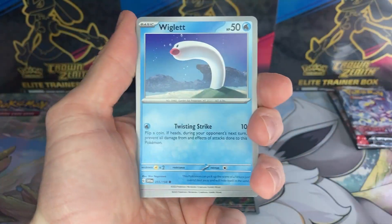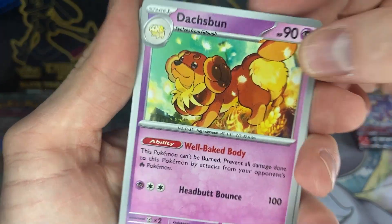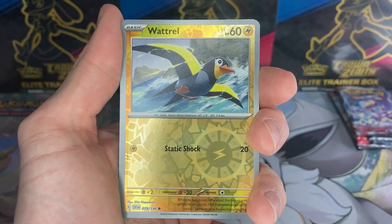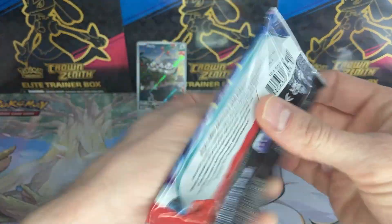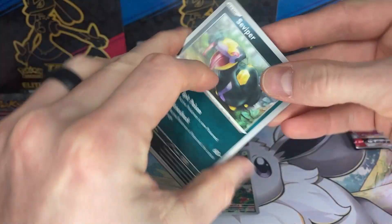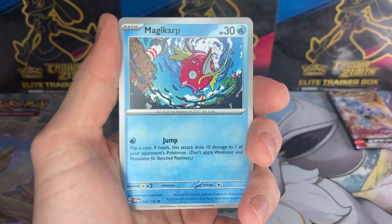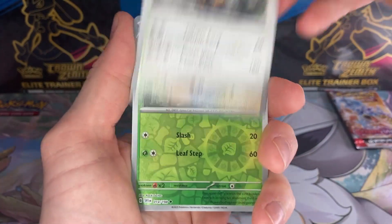Into the third pack. Not even halfway. That looks delicious - have that and Appleton in your party. Maybe not a Scavalion if you're not a fan of chilies. And a Lechonk. And a Klawf. Into the second three-pack blister. Can we pull another Special Illustration Rare? Or is it a Special Art Rare? I'm still confused.